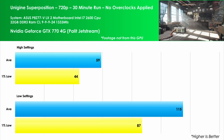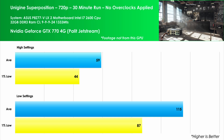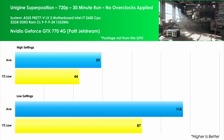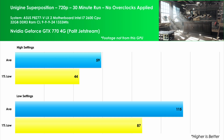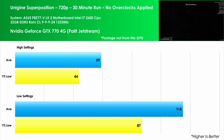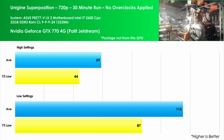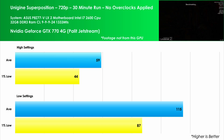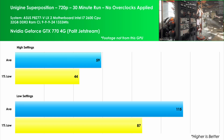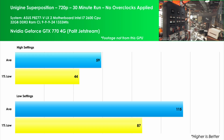At 720p high and medium settings there's a 1% low of 44, again an increase of 52%. Finally, reducing the settings down to the lowest scores an average FPS of 115, which is an increase of 35% over the higher resolution. The 1% lows come in at 87 FPS, with an increase of 34%.